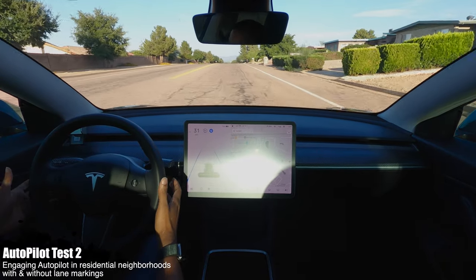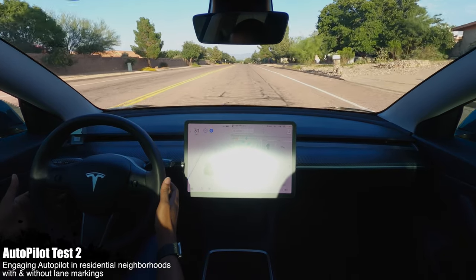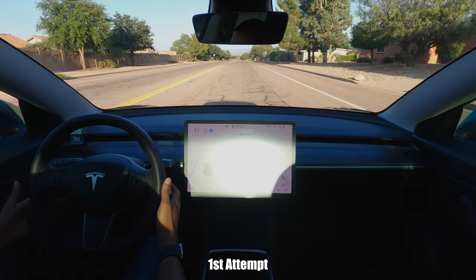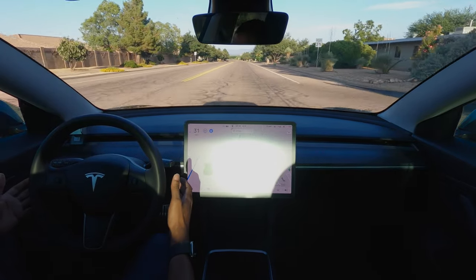The next test is residential neighborhoods — some of them are marked, some of them are not. Did you notice how the steering wheel would turn as the center line would break up? It's really good to have that center line. Check it out.